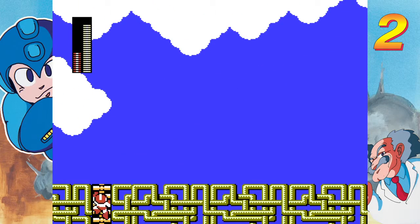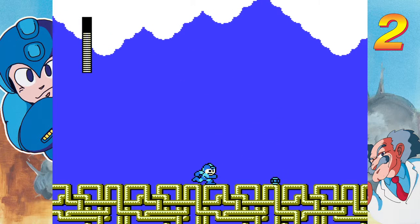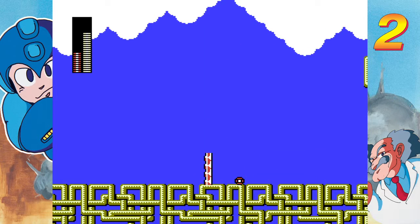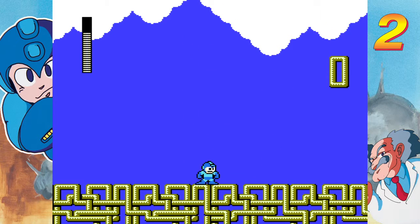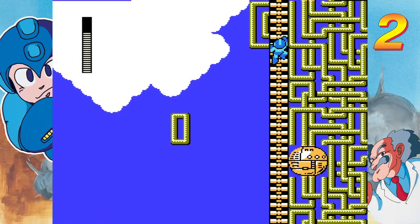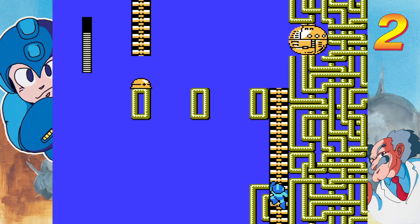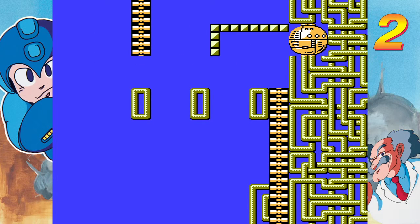Just like that. Alright, continue on. Let's get a little bit of that power back. Yeah, this stage is a lot of climbing — going up, up, up. Alright, this jump is a little tricky. Nice. Yeah, kind of just do what I did.